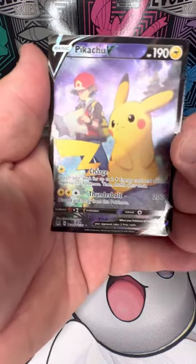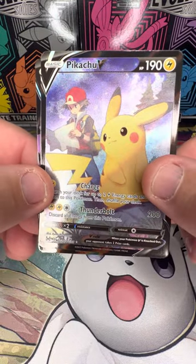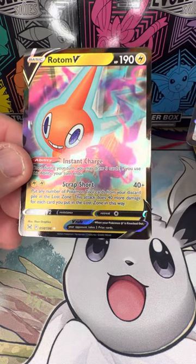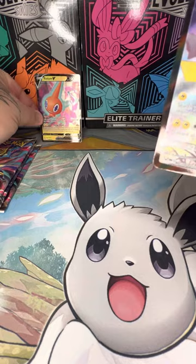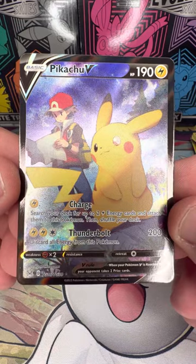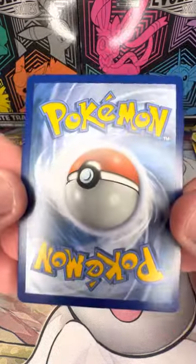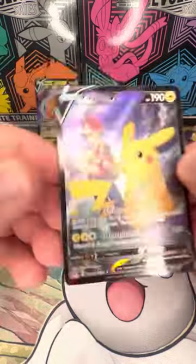Oh, look at that — Pikachu from the Trainer Gallery! Oh, there's something else back there — and a Rotom V! We'll sleeve those up afterwards. Let's look at this. Centering is not too bad — might have to get this one graded.